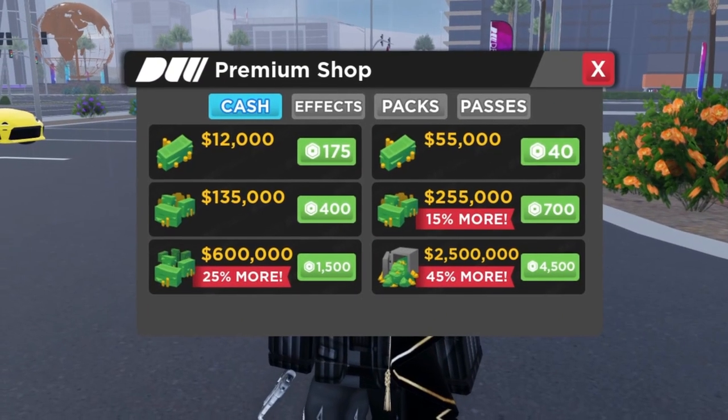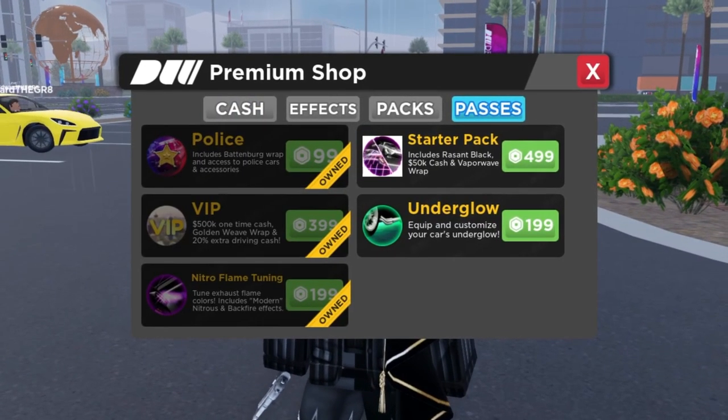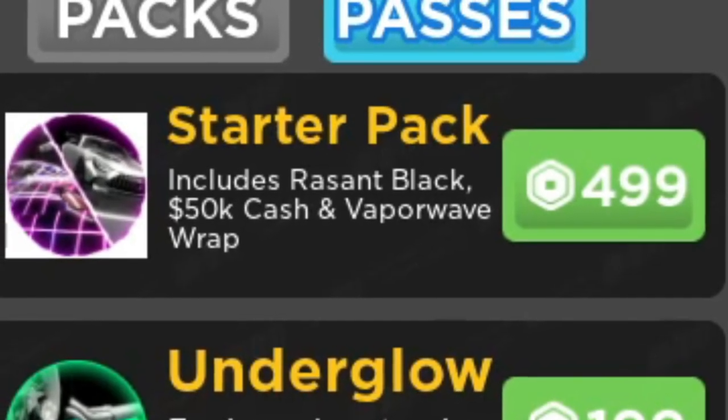Heading into the game and going into cash, you can see that they lowered the price of money. Going into the passes, you can see that there's a starter pack now, which includes a Ressant Black, $50,000 cash, and a Vaporwave wrap.